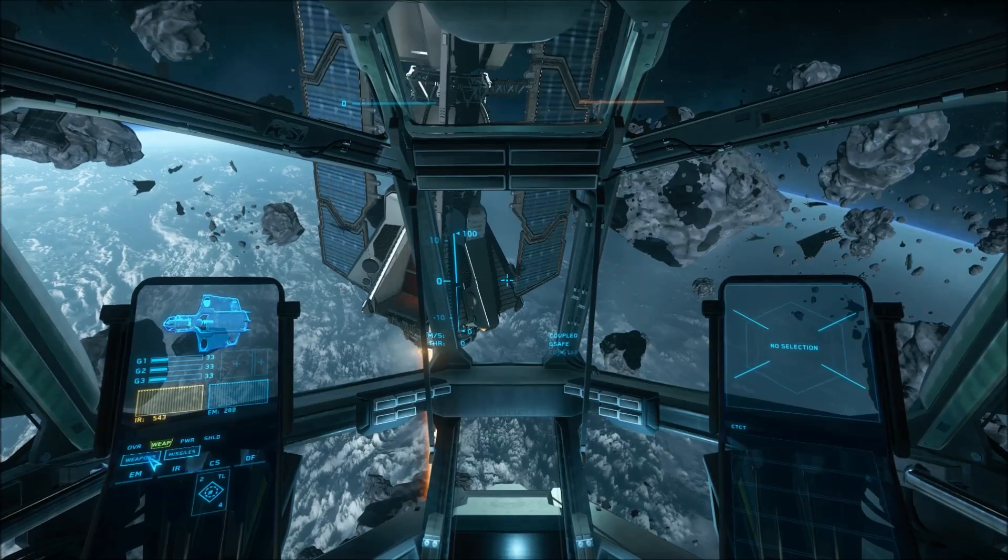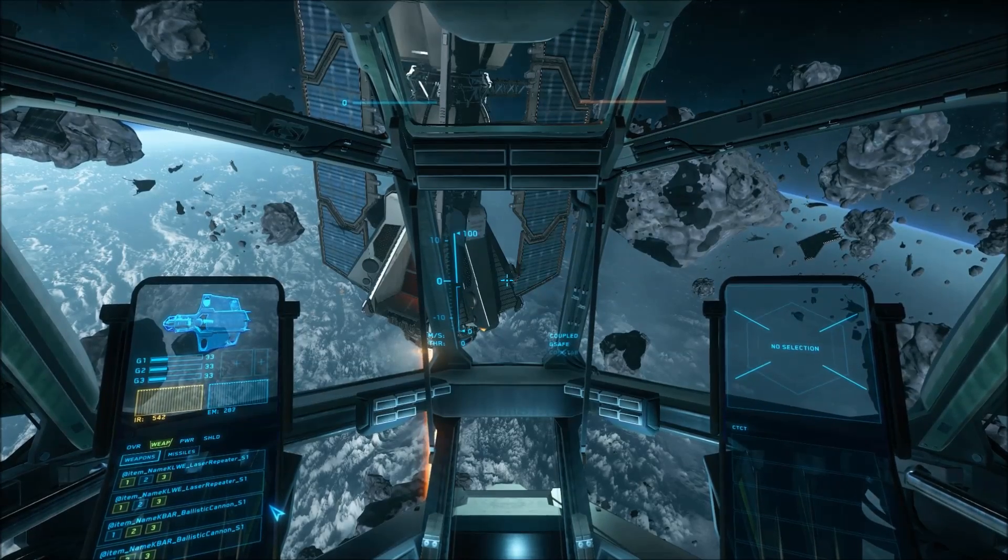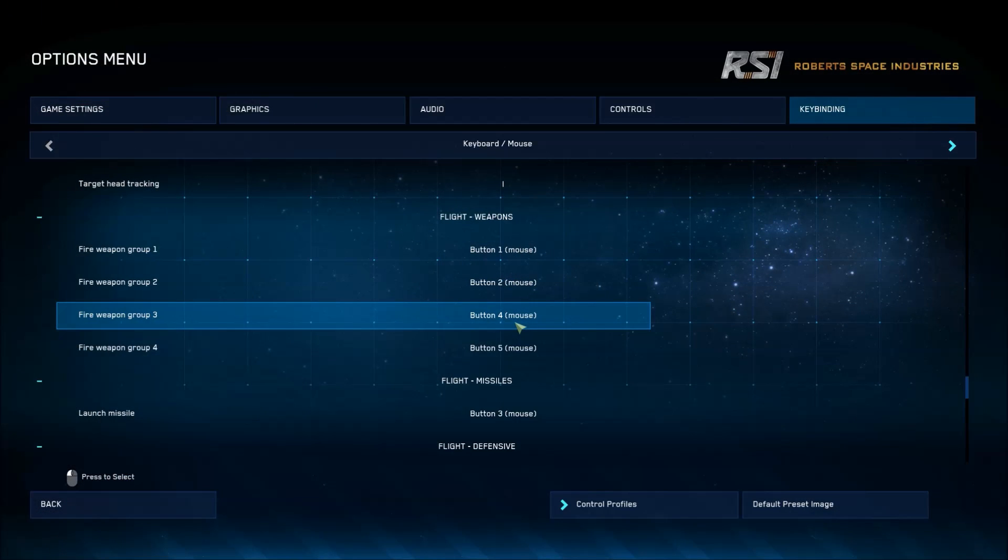Select the weapons you want to fire in any given fire group from one to four. This will be in the form of either a number or a checkbox. Make sure you've bound your weapon groups to your liking in the controls, and then press those buttons to fire those weapon systems.